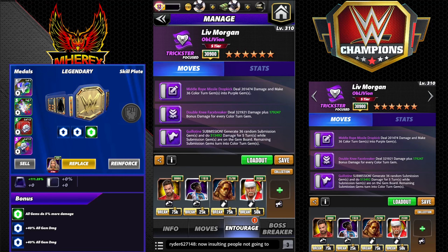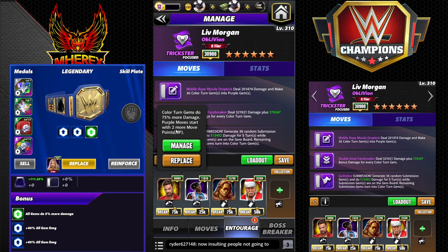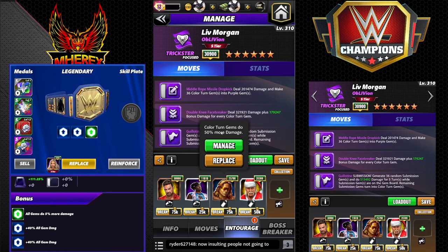For the entourage on this one — I know he's rare — but I don't think you would run this build set unless you had LA Knight. LA Knight is 2 MP and honestly you're probably not going to run this move set anyway. Woods gives 75% more color turn damage for 4 purple MP.